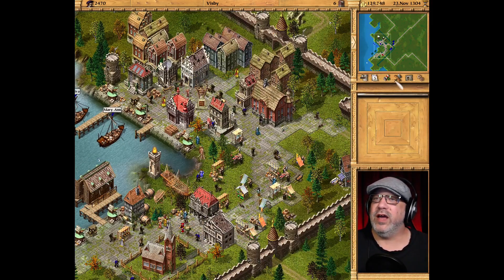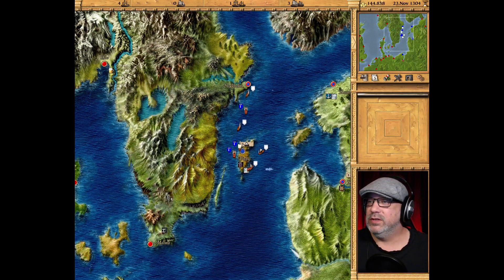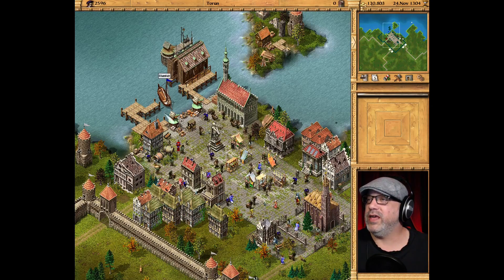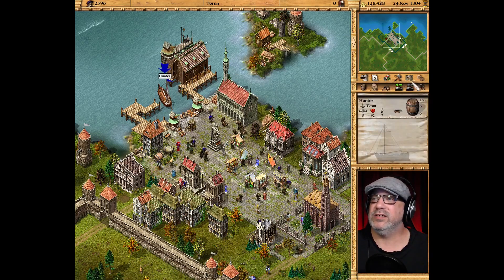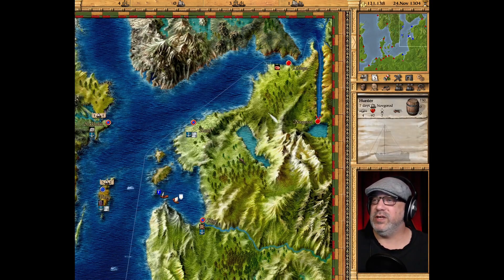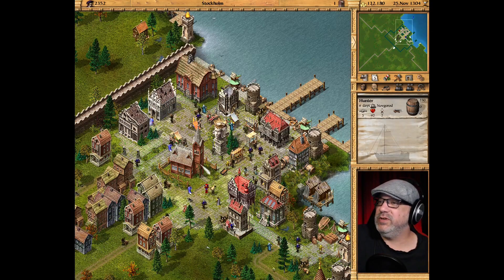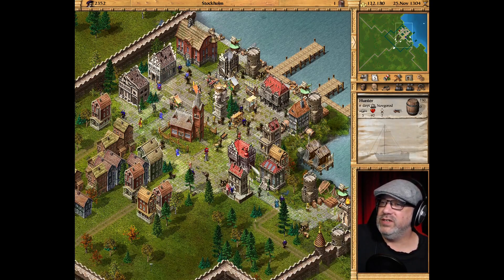Let's take a look at the overview map. You can see we're making some good money now. We added Gdansk last week and we're looking for a captain so we can set up another city. There is no captain here, so let's take our trusty hunter fleet and drive up to see if we can find a new captain. Let's double-check these cities.